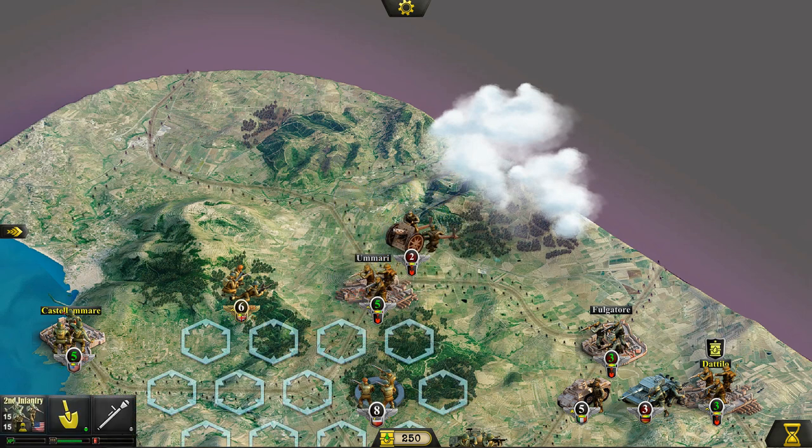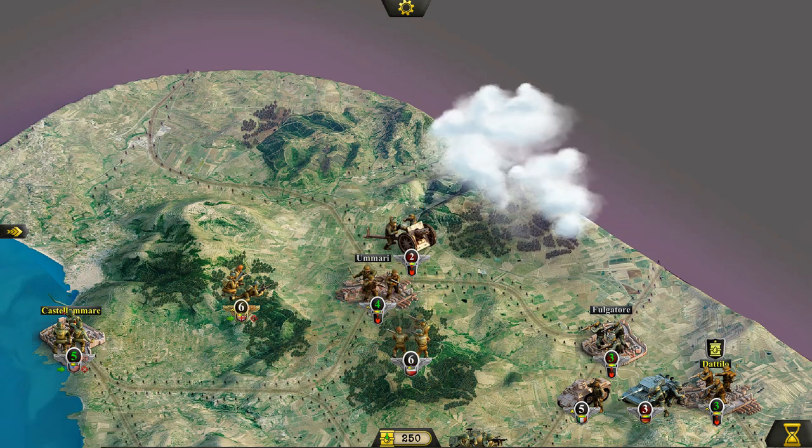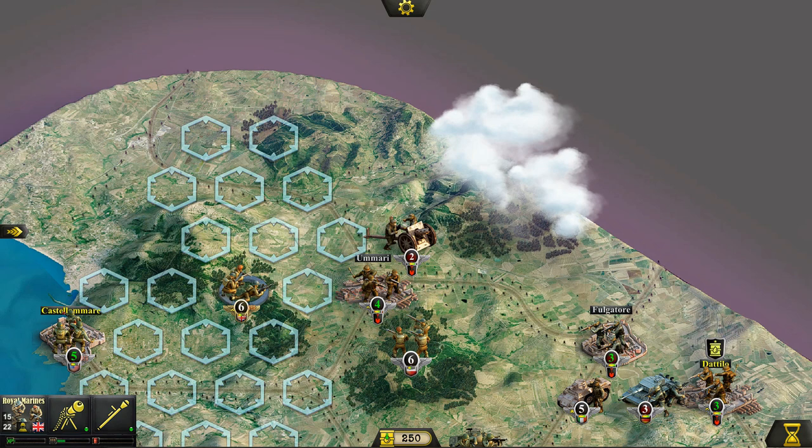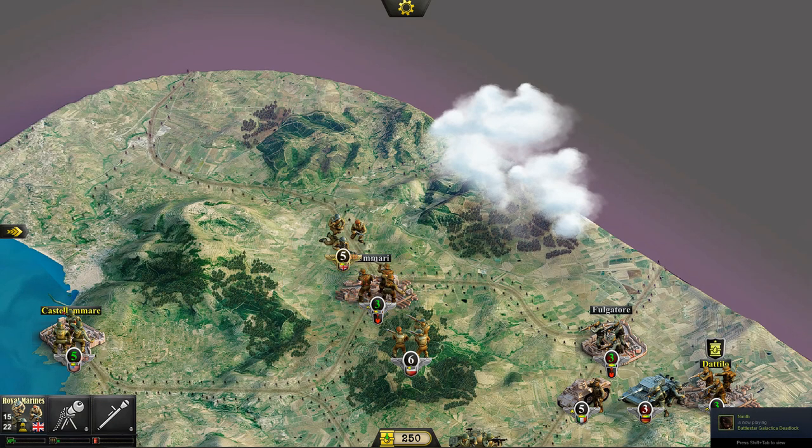Straight for Umari, boys! As you can see, the enemy is receiving artillery support from our attack, so they get bonus defense — obviously not the greatest situation. What I'm going to try to do is cut off the artillery entirely, so we're sending in the Royal Marines on a special mission to wipe out the Seventh Battery. Good work, boys! We're going to follow it up with an attack.